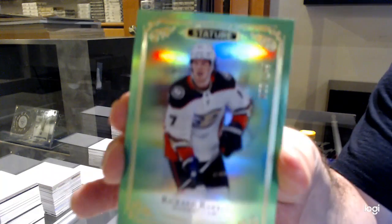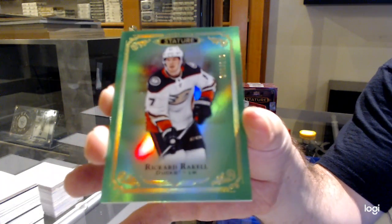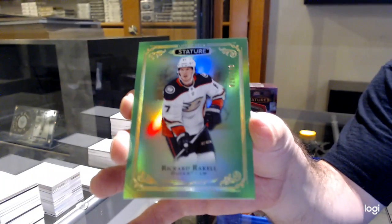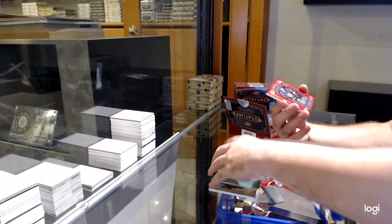$199 green rookie, Ricard Raquel. I think it's one of the most prettiest sets you can ever collect. I think the colors are great for rainbows. I really wish McDavid had Stature. It would have been beautiful.